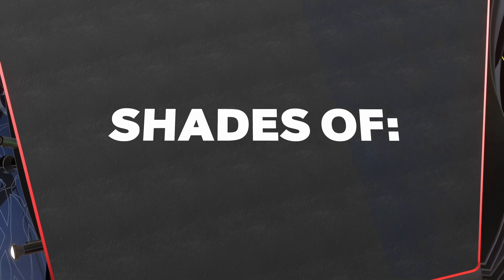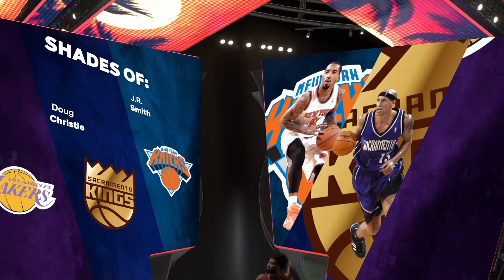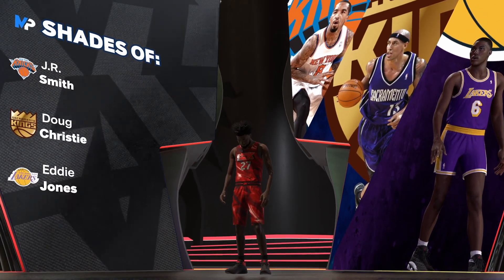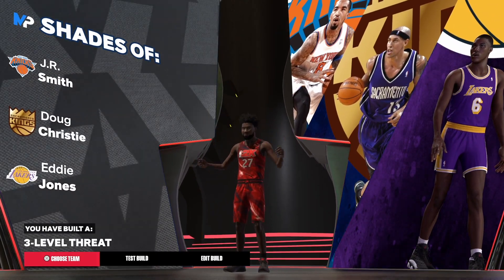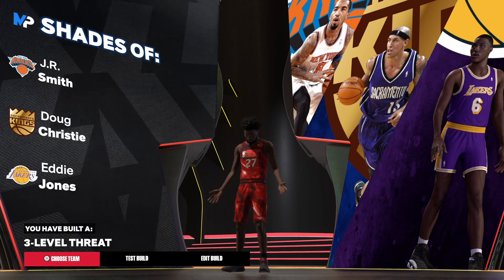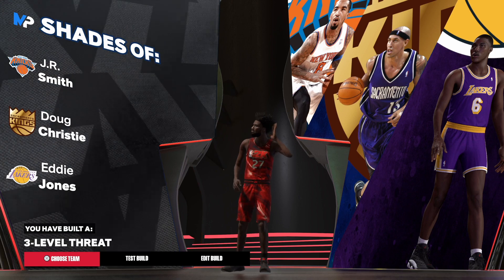I do not clickbait — here we go. We have shades of JR Smith, Doug Christie, and Eddie Jones, and the build name is the infamous Three-Level Threat — the build name we get all the time. Don't forget to let me know in the comments what's your favorite thing to do on a Friday night — and I'm out of here.